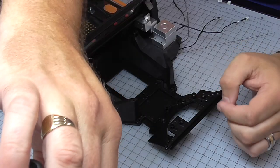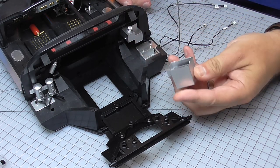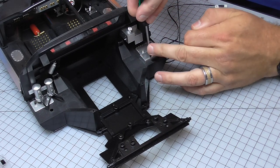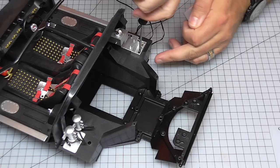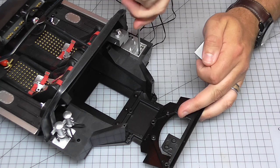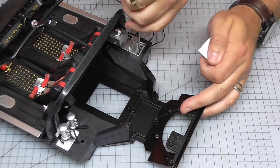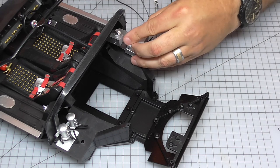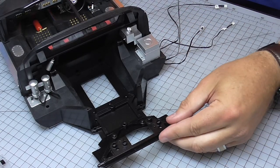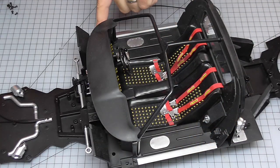The second screw is actually hidden — we've got to take off the top of the battery compartment and screw it in from underneath. I haven't got any batteries in at the moment; I'll do that later. I can put that back on and then we've got two more at the front going into these positions here and here.